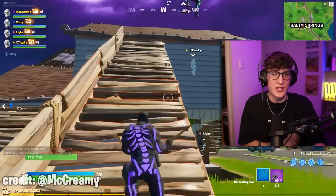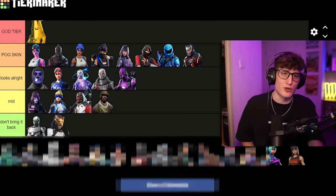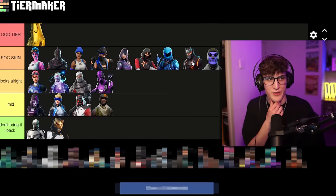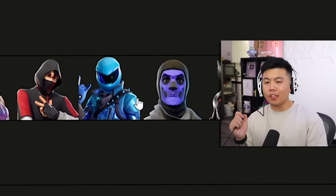Purple Skull Trooper — McCreamy's main skin, this one's iconic. Like the Pink Gold Trooper, it was only given to OGs who owned the Skull Trooper. In terms of looks and design, I'd put it maybe bottom of Pog. Yeah, it belongs in Pog for sure. I'd put it in front of Omega Knight and above the Blue Rockstar.